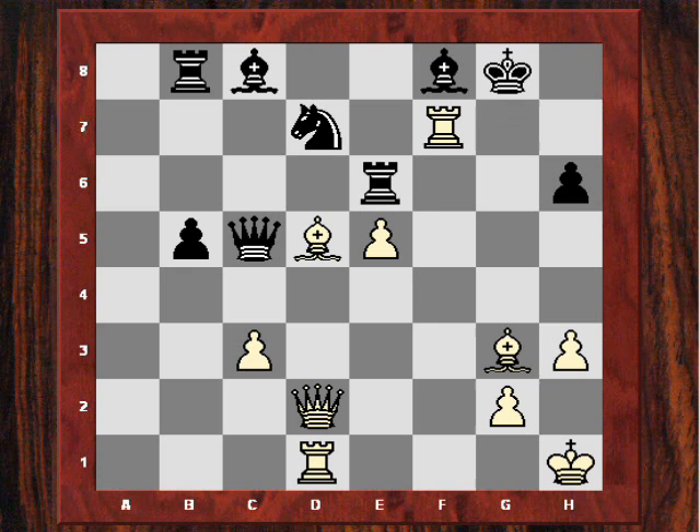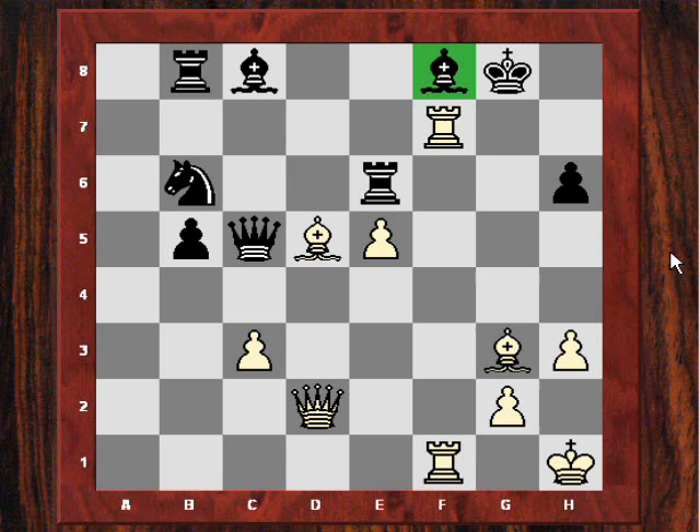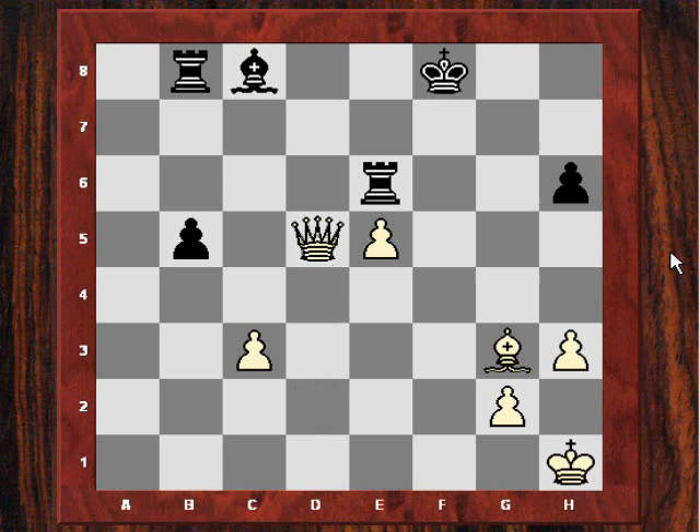Topolov played Nb6, and Adams simply continued with Rdf1, not worrying about his bishop, because he's attacking the f8 bishop. After knight takes, rook takes, he's picking up Topolov's queen. This position is very difficult for Topolov, who has the two rooks, but white has more pawns on the kingside and these pieces are difficult to coordinate.